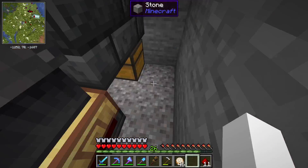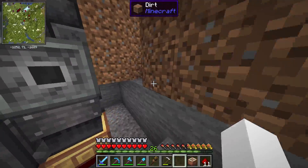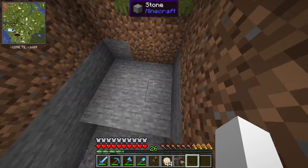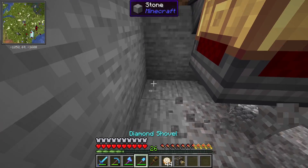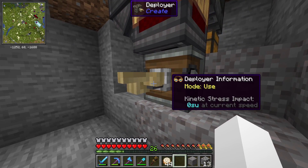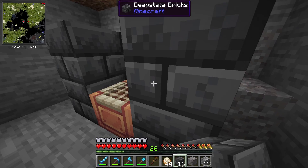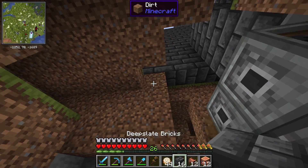Now we need to gather some experience orbs to set the filter. I want to set up the part that handles the disenchanting. I just realized we need another deployer, so I'm going to get that. With the deployer we can put it underneath this area. This is going to be on the use-item setting. We'll add some decorative blocks here to keep it contained so the XP doesn't go flying, and the main attraction is the fluid tank.